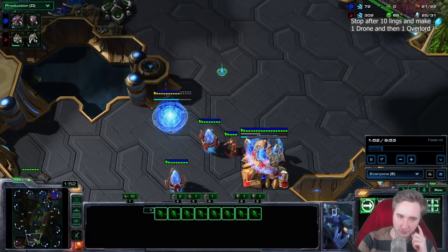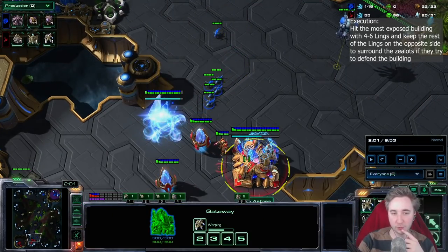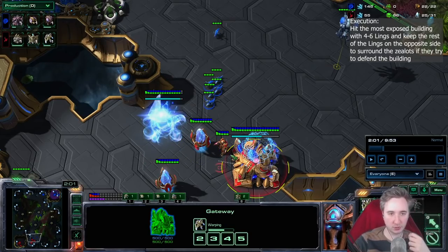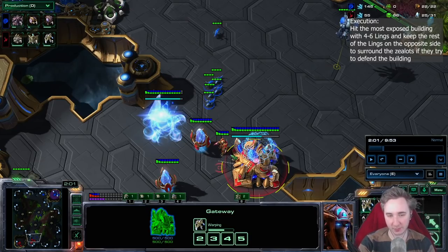Now let's take a look at the execution. This is a pretty cool response from Astrea — he's going for the one-gate response, which is relatively difficult to pull off on the maps that are good for a 12-pool. It's very hard, or almost not possible, on Submarine, Lightship, and Juggernauth. Those are the three best maps for 12-pool.